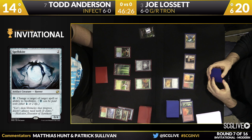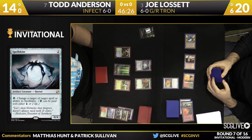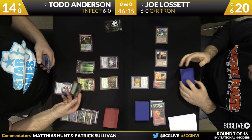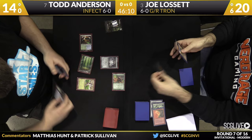Todd had Mutagenic Growth to protect himself from the Pyroclasm, but had nothing to protect himself from a Karn, so that was his hedge. Joe just went for straight turn three Tron, and if he'd topped a Karn, he would have lost to it — so heads up from Todd. Drawing off Serum Visions, it's Groundswell on the Glistener Elf — swing it, and that's the game.